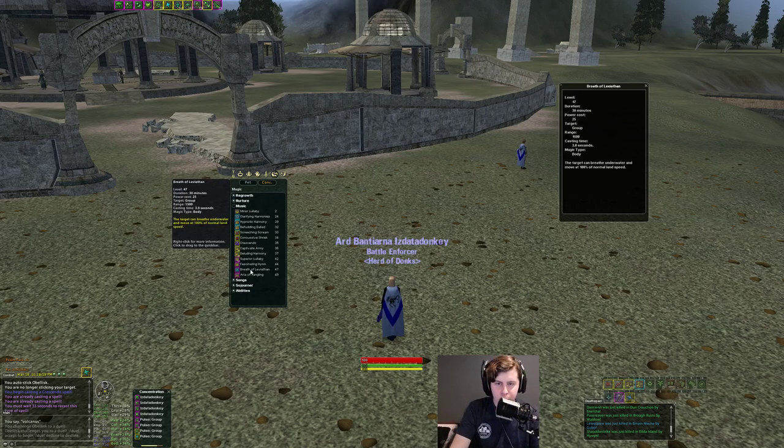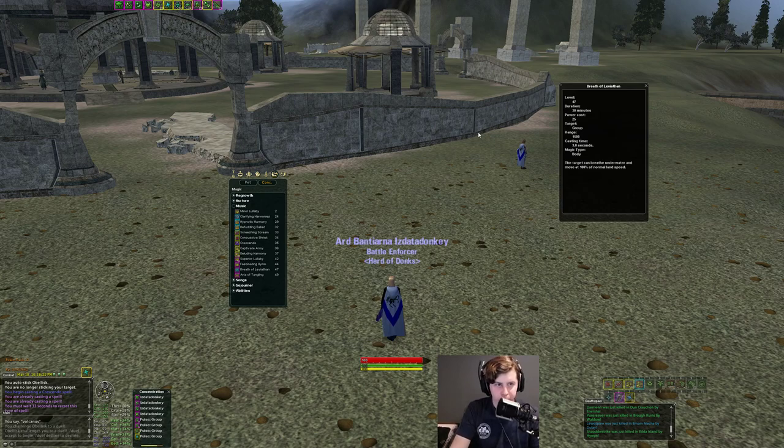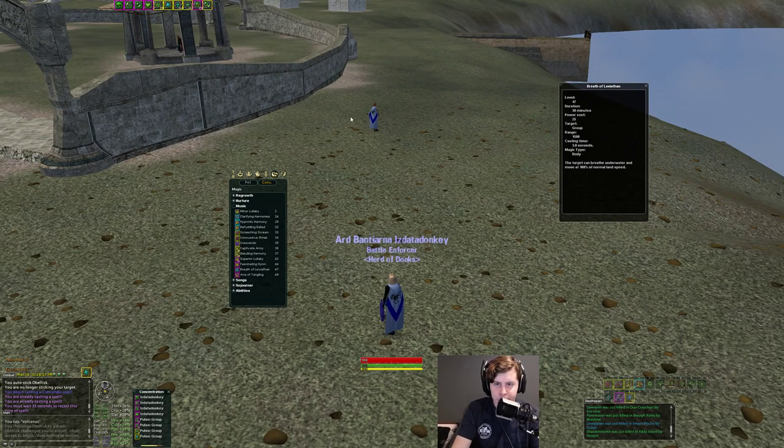Other spells in this line: you get Water Breath — a standard group buff that gives your whole group 100% Water Movement. Pretty standard ability.